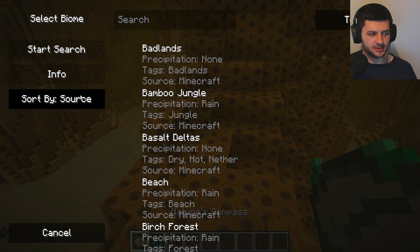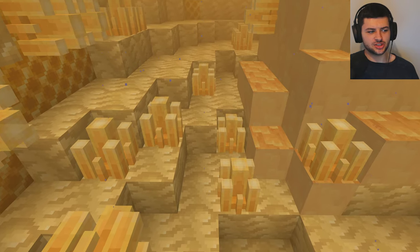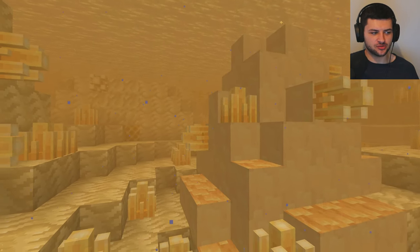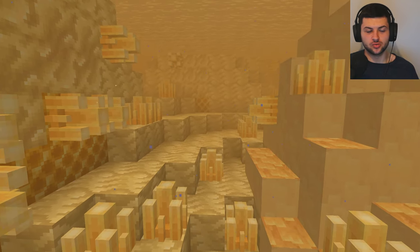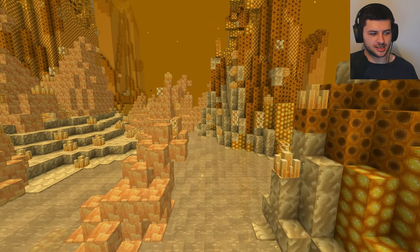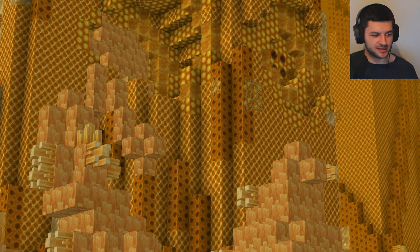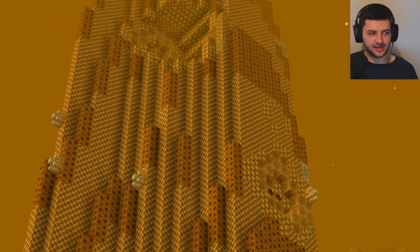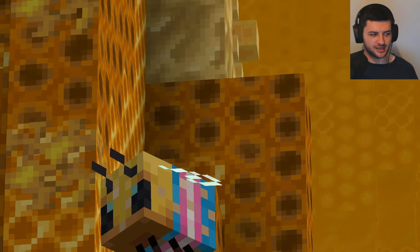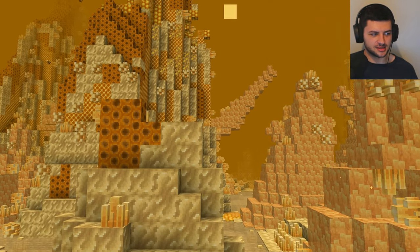There are quite a few biomes in the Bumble Zone added by this mod. There are currently six. The first is the Crystal Canyon. I've actually spawned in some shallow water in some kind of river or stream right now. You can see we have crystallized honey which shines all the way underwater on the ground — it looks awesome. We also have crystallized honey structures and spires alongside this riverside. I haven't even shown you any mobs yet, but this special bee over here is one of the cool special bees I'll show you later.